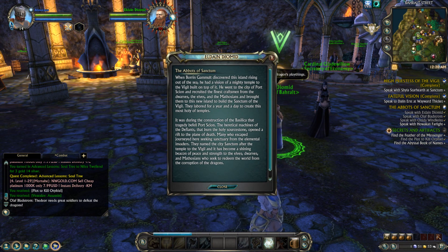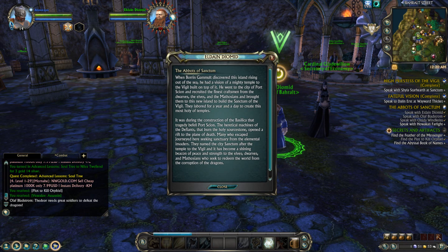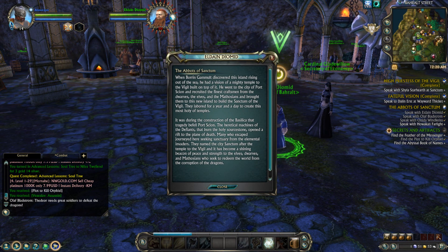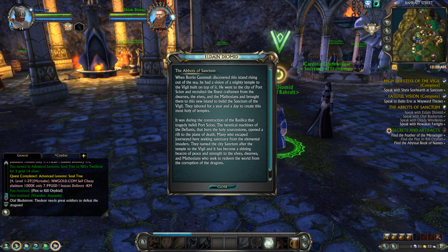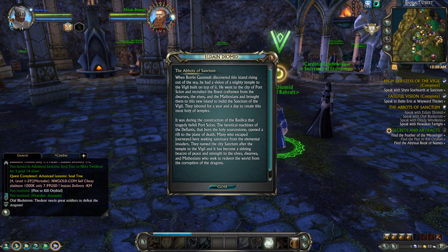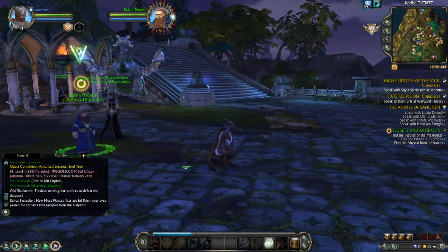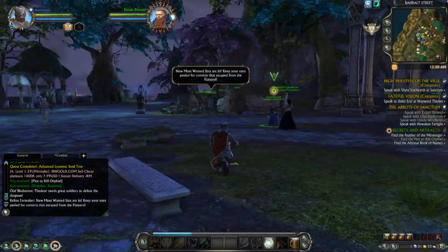When Bolum Gobot discovered this island rising out of the sea, he had a vision of a mighty temple to the Vigil built on top of it. He went to the city of Port Sion and recruited the finest craftsmen from the dwarves, the elves, and the Mathiosians, and brought them to this new island to build the Sanctum of the Vigil. They labored for a year and a day to create this most holy of temples. It was during the construction of the Belisca that tragedy befell Port Sion. Many who escaped came here seeking sanctuary from the elemental invaders. They named the city Sanctum after the temple to the Vigil, and it has become a shining beacon of peace and strength.